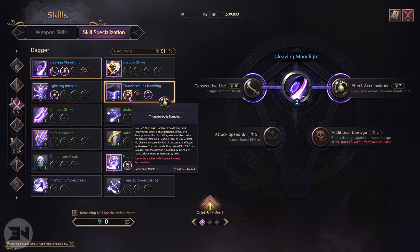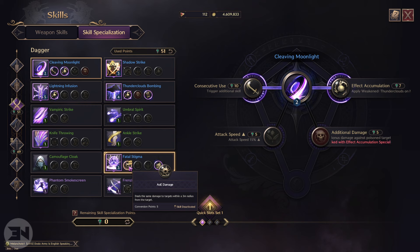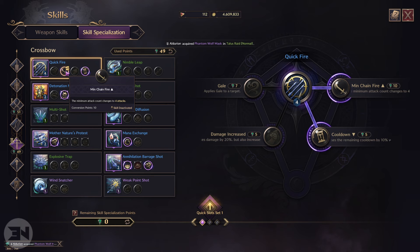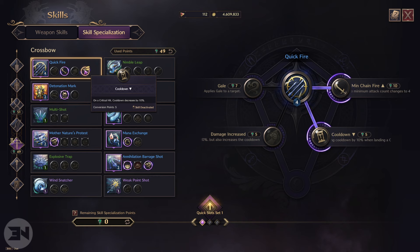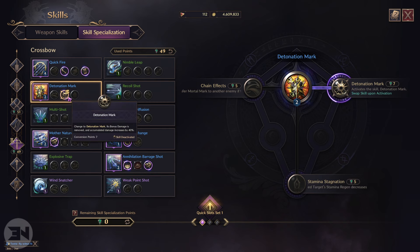For skill specialization on daggers, Cleaving Moonlight uses consecutive use so you can use it again within three seconds — basically you hit it twice through your DPS rotation. Effect Accumulation makes Thunder Clouds last six seconds, decreasing melee, ranged, and magic endurance as a debuff. Lightning Infusion adds Weaken and Thunder Clouds to all your attacks. Thunder Clouds Bombing deals damage, removes Thunder Clouds from the target, is amplified 15 against monsters, and deals even more damage when enemies are weakened by Thunder Clouds.